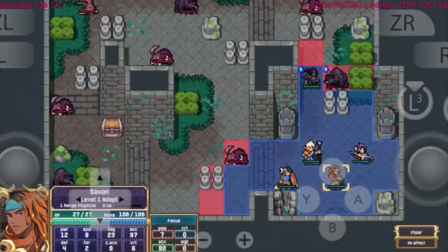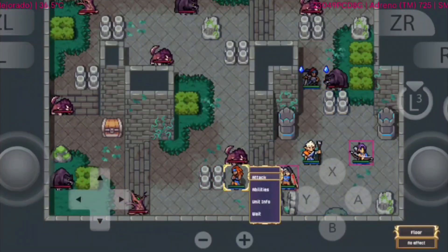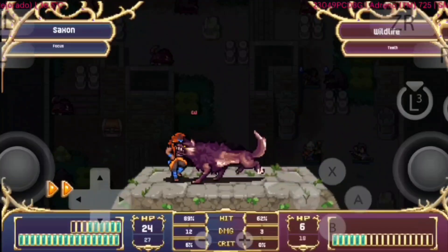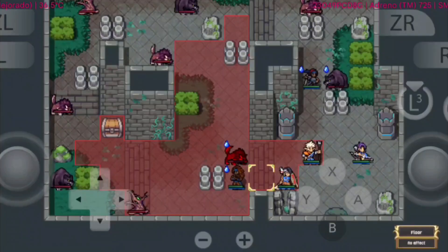The controls remain responsive, making tactical decisions easy to execute. For fans of strategy RPGs, Dark Deity 2 is a strong contender, blending classic Fire Emblem-style mechanics with modern touches. On Eden Emulator, it's not just playable — it's highly enjoyable, and a great addition to your must-try list.